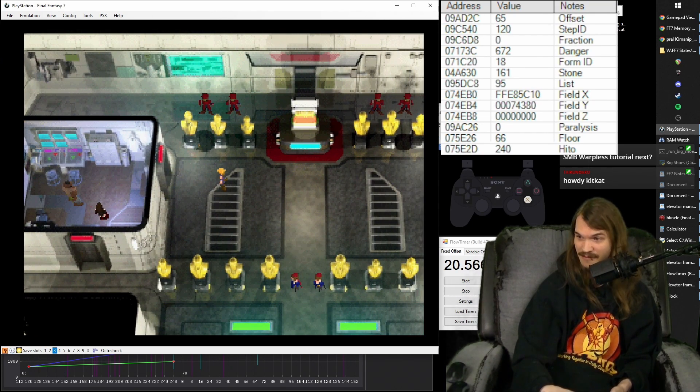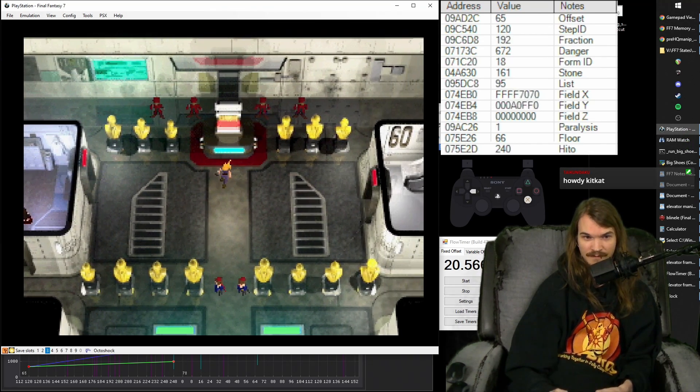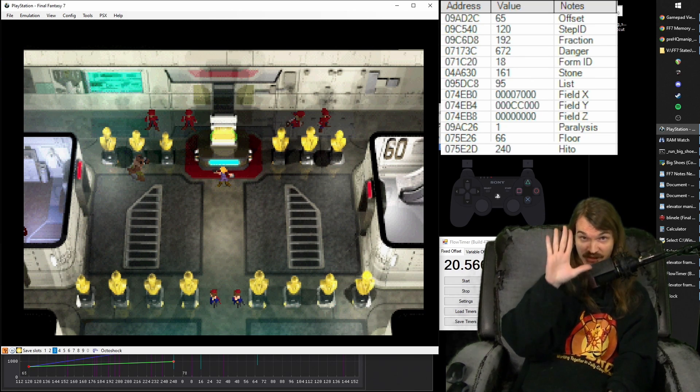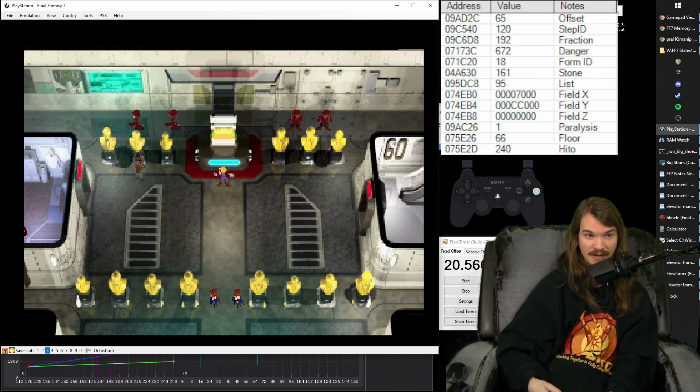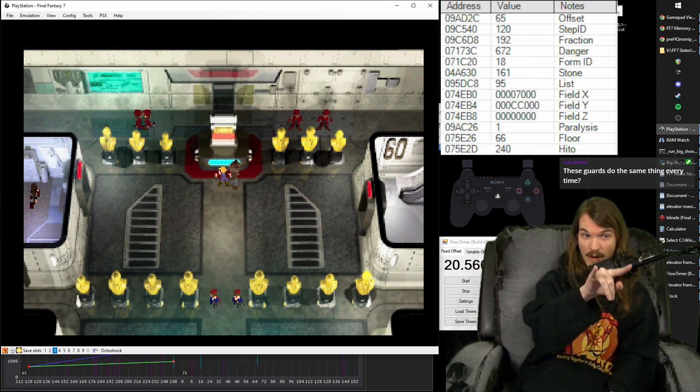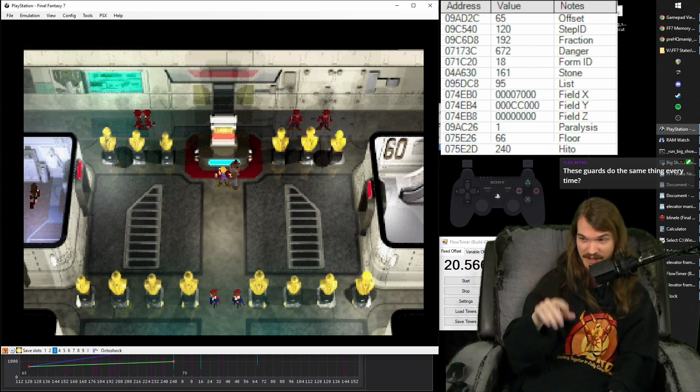Once the guards move, run all the way to the middle. Barrett comes out — mash until he starts to run so that he gets to the middle statue. He's going to have one text box, then your mashing will cause him to run to the next statue and stop at the middle statue. When they start moving, mash him all the way to the middle. Because they always load in at the same spot, as long as you do everything the same every time, it's going to be consistent.